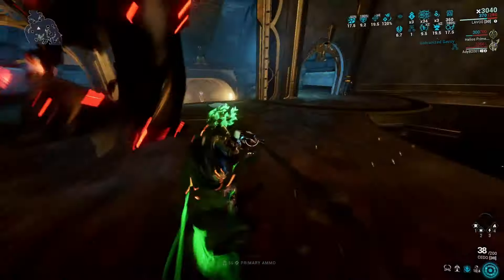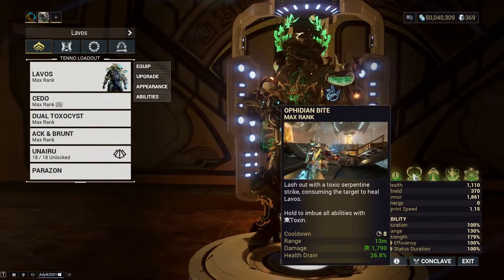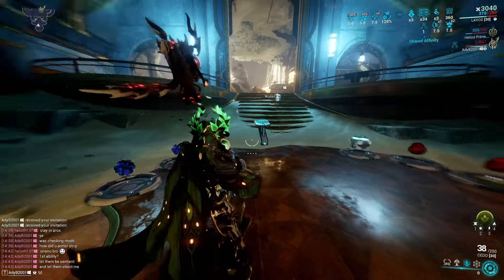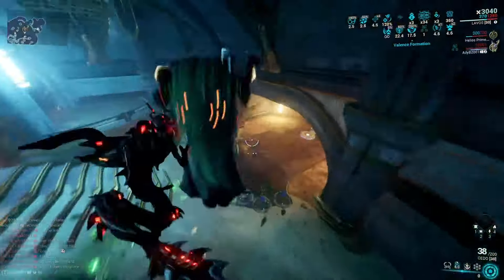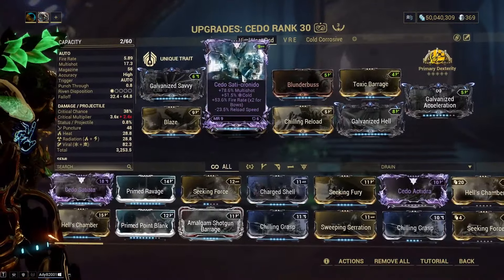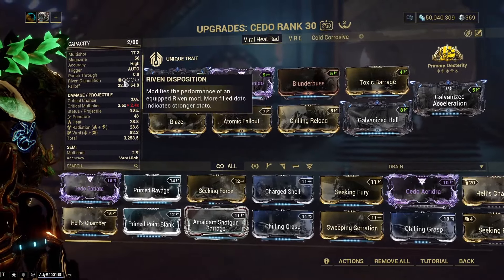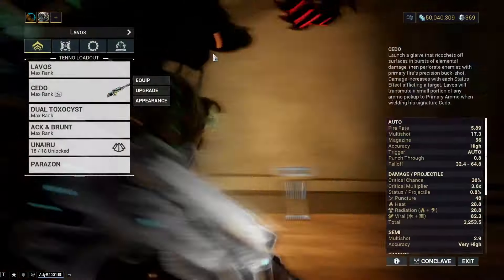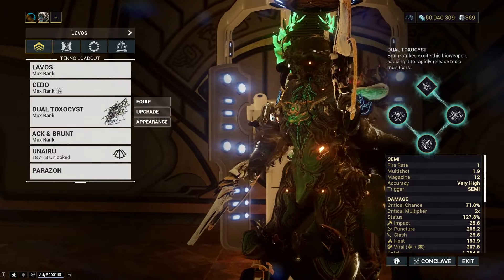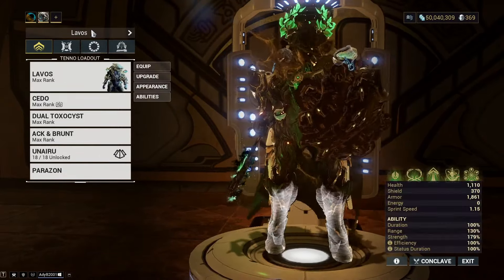I'll link the Cedo build as well because I know some people will be kind of interested in that. Basically anytime you activate an ability while it's priming — so holding down your button and then casting an ability — it gives you Valence Formation on a 20 second duration. Here's the Cedo build I was just using. It did have a riven, but that doesn't make a huge difference as it's like one disposition. Dual Toxicist — we didn't try that, but that would shred even more. And I didn't armor strip, just because that would be ridiculous and everything would get one shot.